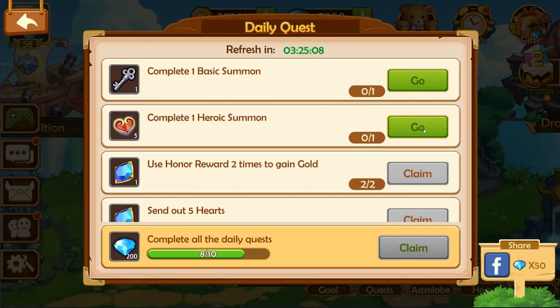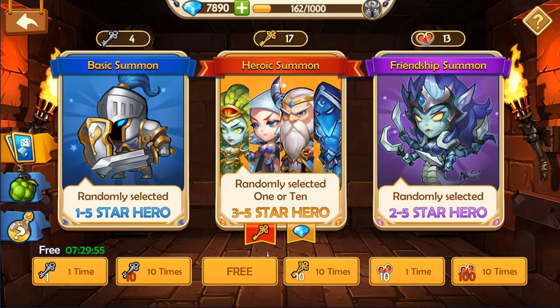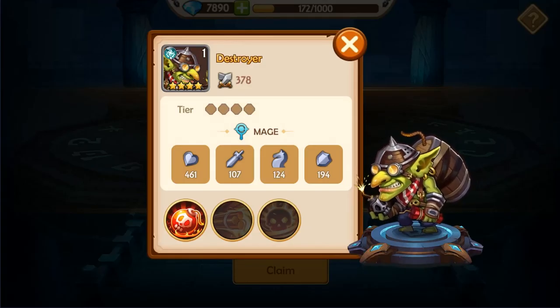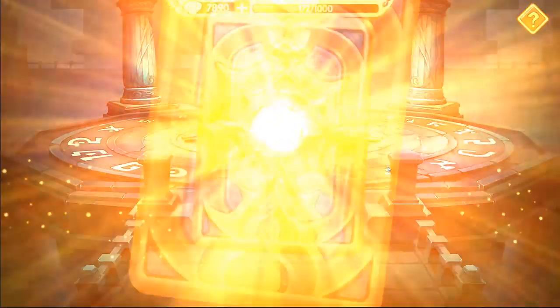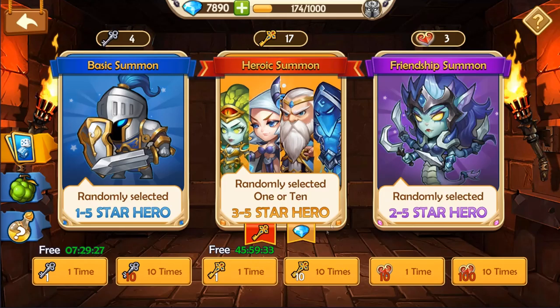Let's go over to our summoning — we have a few free summons here waiting on us. A one-star skeleton — thank you for nothing. And a four-star. I wanted to see what his element type is because I don't actually recognize this right here. This is your friendship summon — pretty straightforward. Got a three-star; I think that's human.